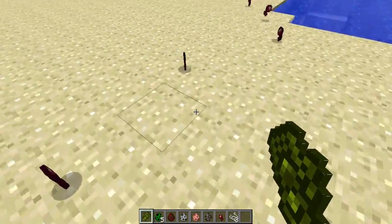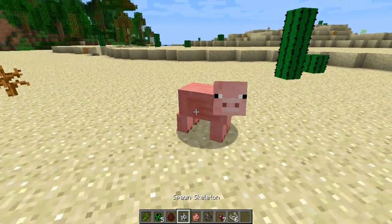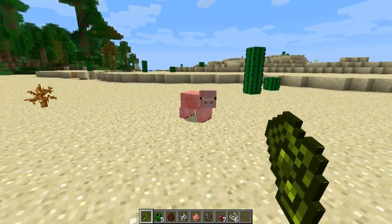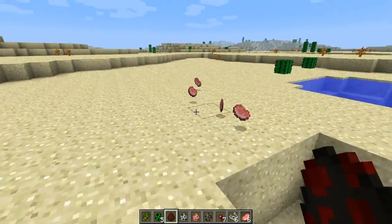And he basically blows up. The one good thing about it is he blows up and gives you multiple of his items, or whatever he does give out. For example, if I would throw a pig down and I did the same thing to a pig with the Creeper, the pig's going to blow up and give me multiple pork chops. So you get plenty of pork chops just from a pig.